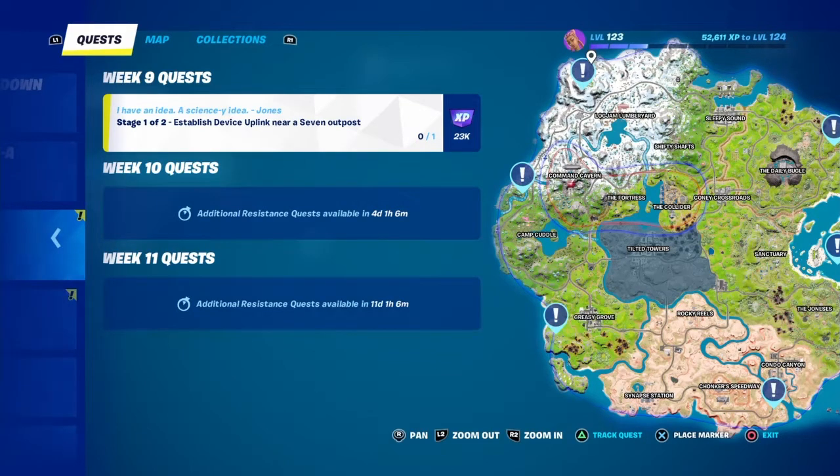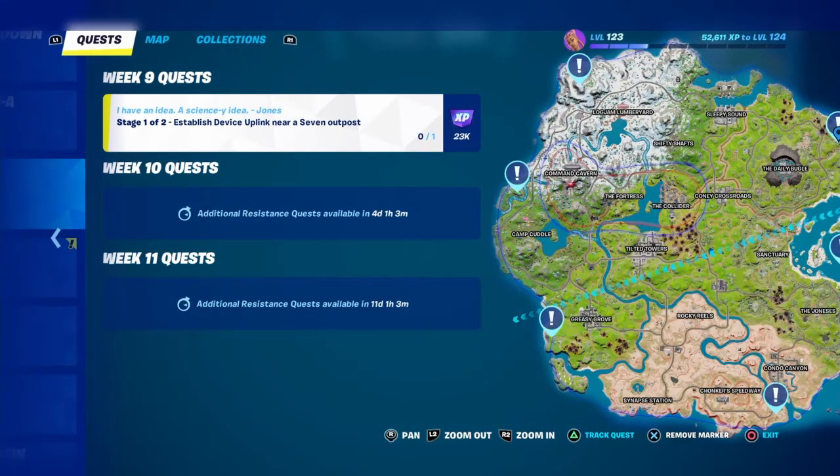As you guys can see, the 7 outposts are all around the map. You guys can go to any one of them. We're going to be going to this 7 outpost right here - this odd one in the corner - only because it's a first drop. You guys can go to your guys' first drop.